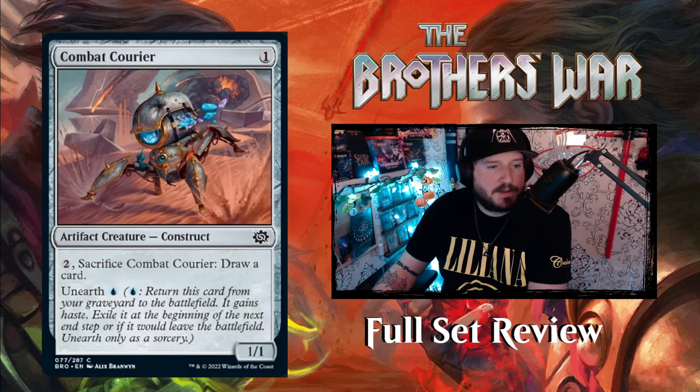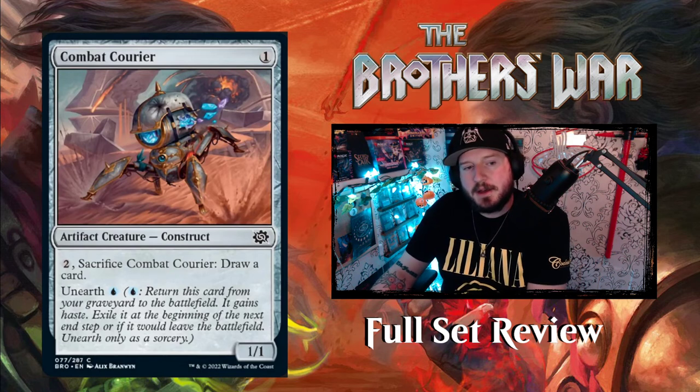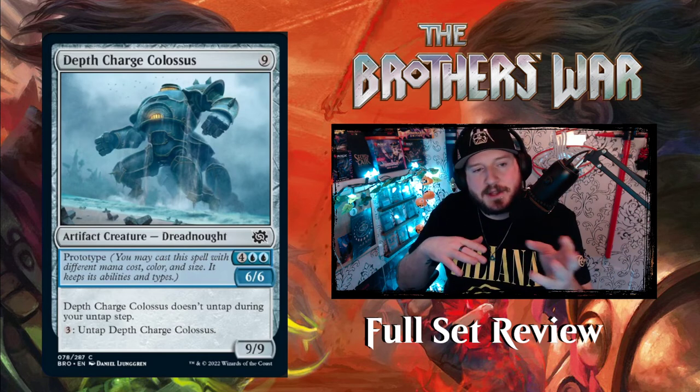Next up we've got Combat Courier — one mana for a one-one artifact creature construct. Two mana, sacrifice Combat Courier: draw a card. It also has unearth for a blue, which is why it's in the blue folder. Basically you can draw two cards off this one little guy.